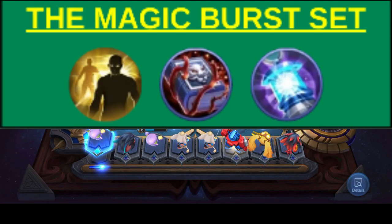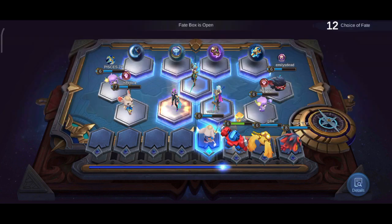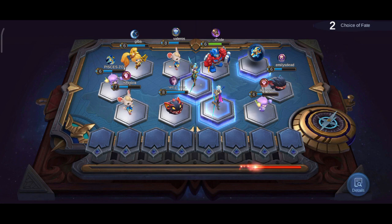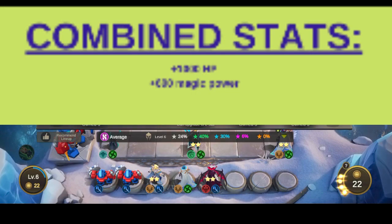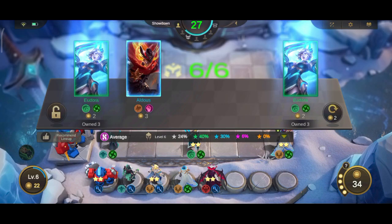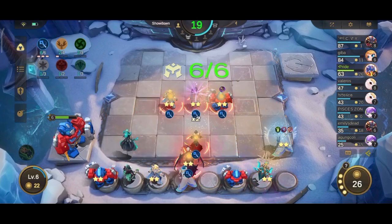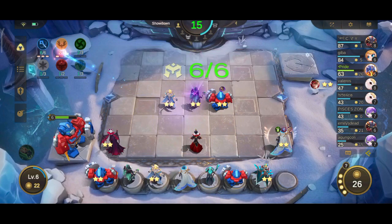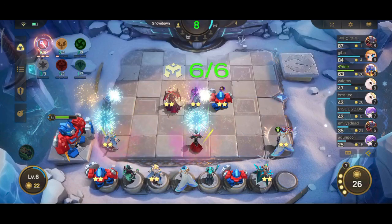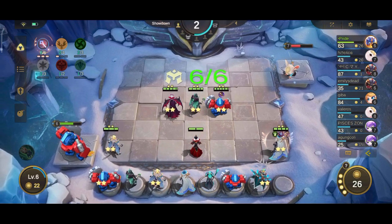Number four: the Magic Burst Set. This set uses two items — the Enchanted Talisman, which restores 75% mana at the start of a round, and Concentrated Energy, which adds plus 60% magic life steal — giving a combined stat bonus of plus 600 magic power and plus 1000 HP. This set is built for mages, more specifically Elementalist heroes. Concentrated Energy is preferred over Lightning Truncheon because the magic life steal allows heroes to sustain — for example, Eudora gains 100 HP every time she casts her skill. This set can be combined with the Flicker battle spell on heroes like Odette, Beleric, and Gathercatcher for maximum skill reach.